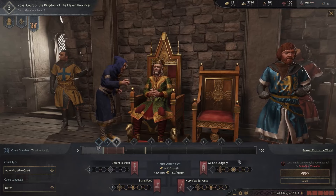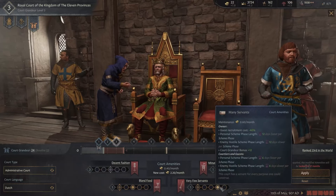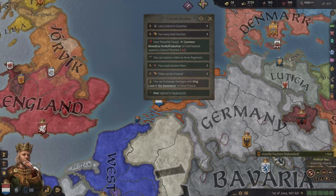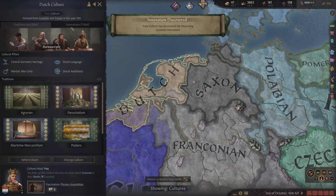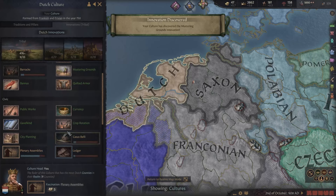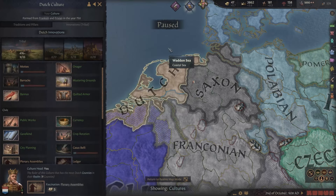We can increase the court grandeur now, and Luxembourg territory council task — that's a nice one. I kind of want to get at least six then. It does cost us a lot of money, but it is worth it. We have discovered mustering grounds, which gives us even more men at arms — that's nice.